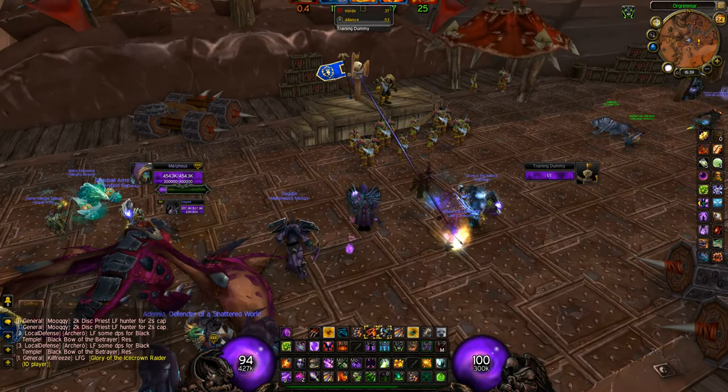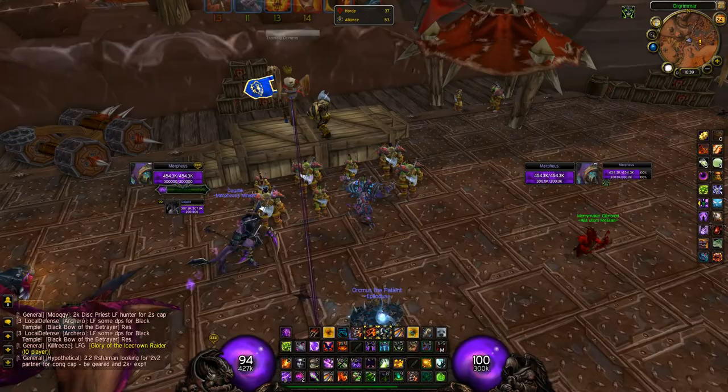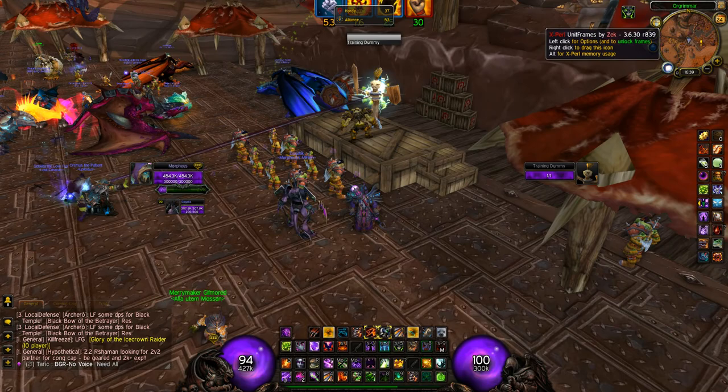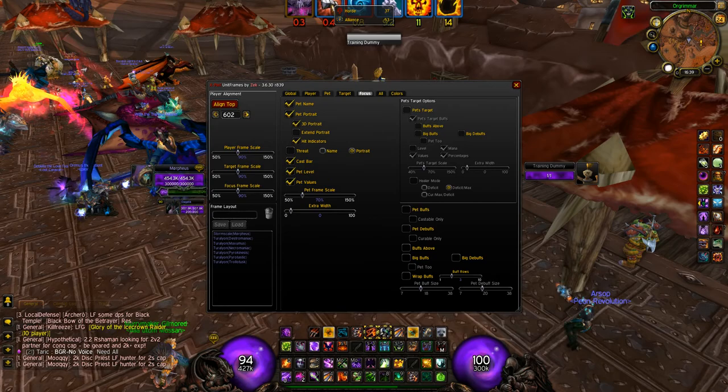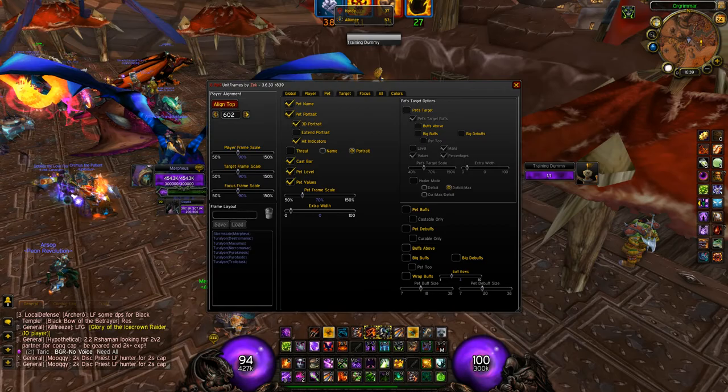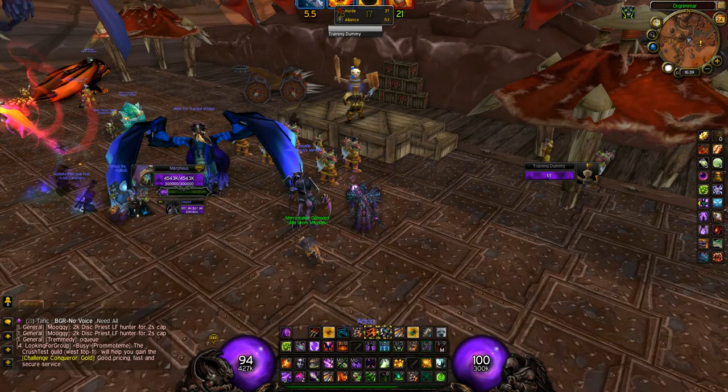So the first mod I use is Roth UI — that's the whole appearance. Then the next thing I use is Xperl. That's the targeting, my character and my pet. I'm moving it around now, positioning it back. I also removed a lot of stuff like raid and other things. I only need the player, the pet, the target, and the focus. You can adjust colors and I set everything to purple of course. And with Roth UI I also disabled the chat window and stuff.